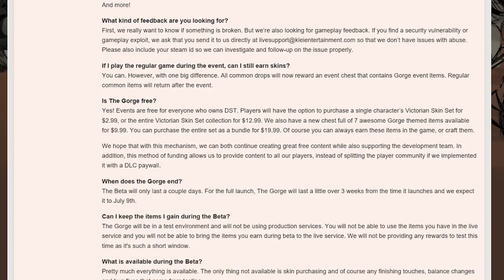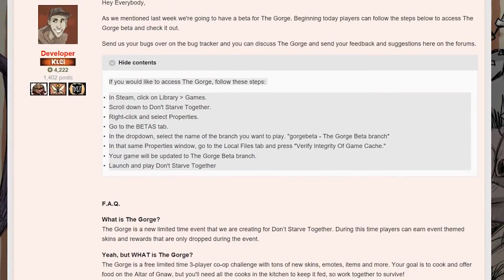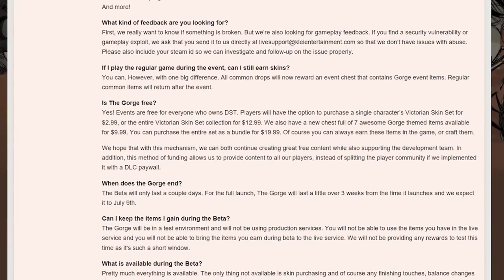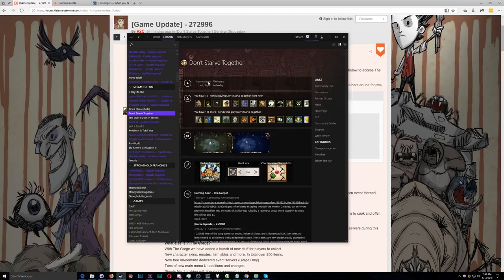There are a couple of things to note about this beta: it's going to be using a test environment. Everything is pretty much available except for the cosmetics, so you will not be able to purchase or earn any of the special Victorian skins during this beta, which will last for two days before the event fully launches. This is a beta for the Steam version of Don't Starve Together, so if you're on consoles this will not apply to you.